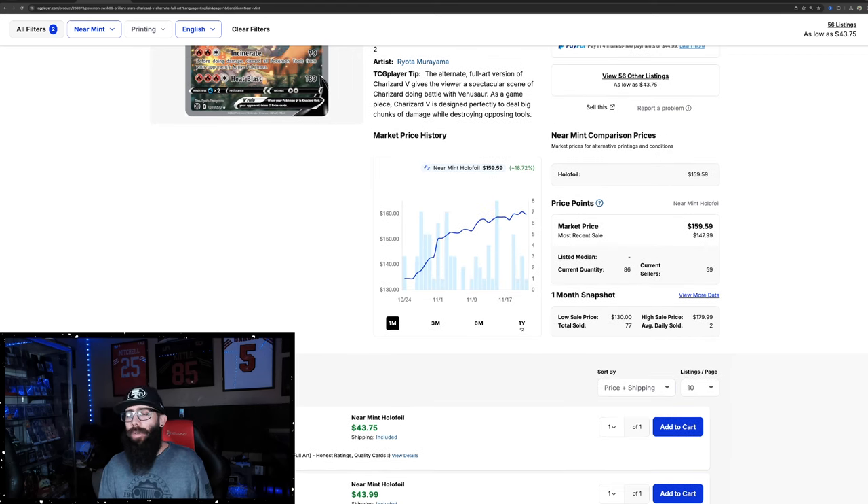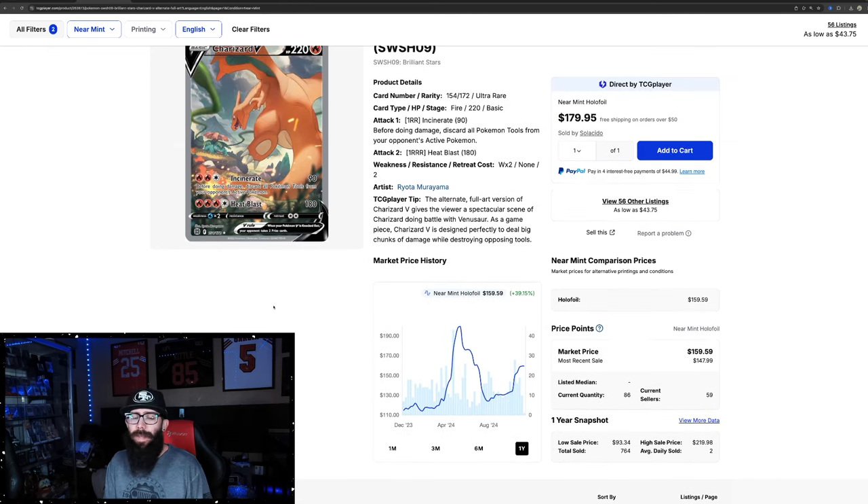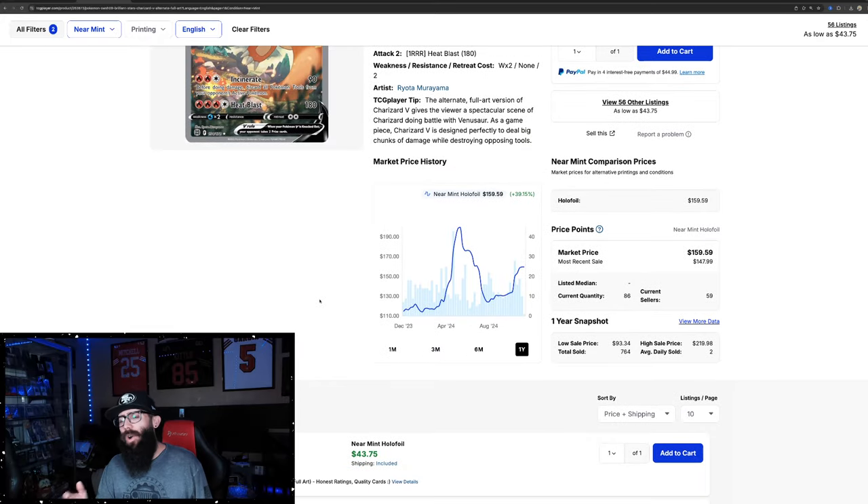The one month chart shows 18% growth. Zooming out to the one year — this was the big alt art boom in May. Pretty much all the alt arts ran up and it ran up to almost $200. I thought that was maybe a fairer price and I thought it was going to run a little bit more. Well, it fell off really hard. Usually when a card runs up quickly and then retraces, it sets a new higher low. While it did set a higher low, it went to $124 — before it was at $115, but it was $122 right here. So in my opinion, it kind of went back to where it was.